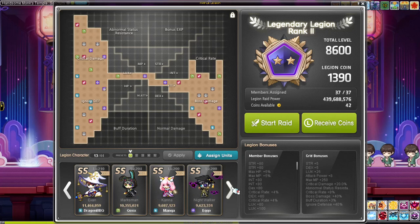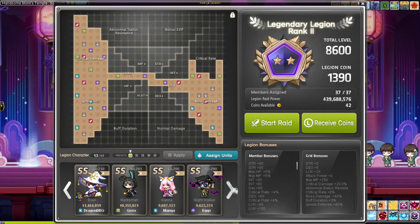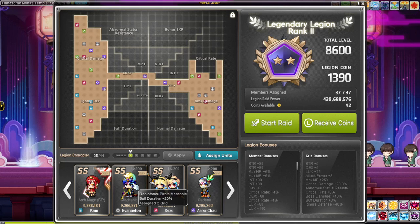Another thing I'm considering — for example, if you main Bishop, the most valuable stat for Bishop is probably buff duration. What gives you buff duration is Mechanic. At level 200, Mechanic gives you 20% buff duration; at level 250, it's an extra 5%, so 25% total. If that's something you value and you're a Bishop main, I would do Mechanic to level 250 just for it. I heard Mechanic is really good at training too.